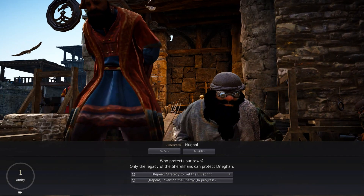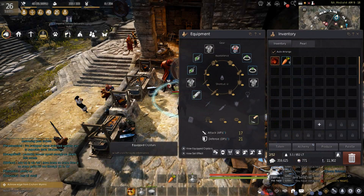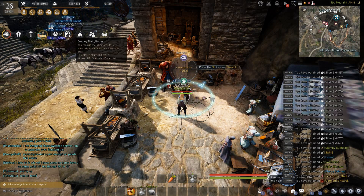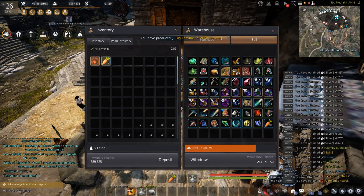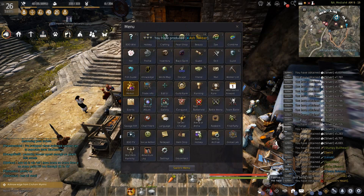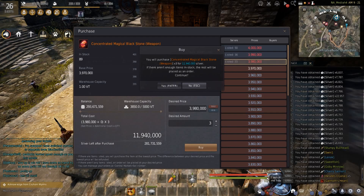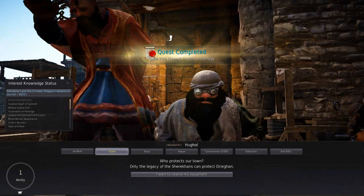After you've crafted these crystals, you will also require 3 concentrated weapon stones, and you need to make sure you have the Garmas Heart in your inventory. Then you go over to the blacksmith and turn in the items, and in return he will give you the item required to make the inverted Garmas Heart.